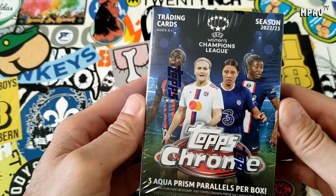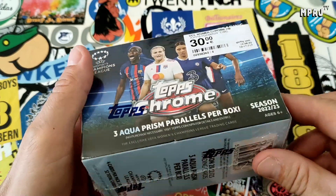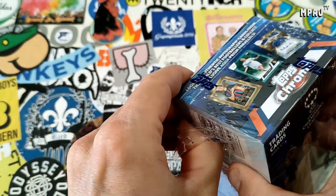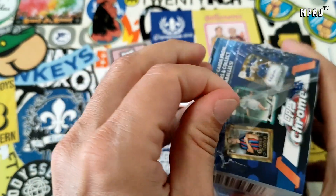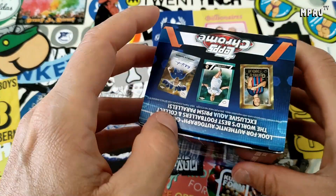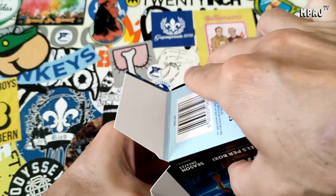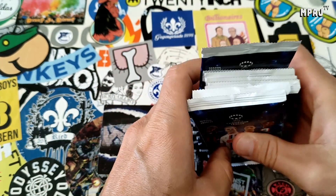What is up guys, back with more Topps Chrome Wave — Women's Champions League. I love this product. When you open these cards they're really nice, great quality, cost 30 bucks, not the cheapest but I think it's worth it. So far had a good box in the first video — got an out-of-99 green parallel, got some Queens of Football, and the Golazo card. Really looking forward to these.